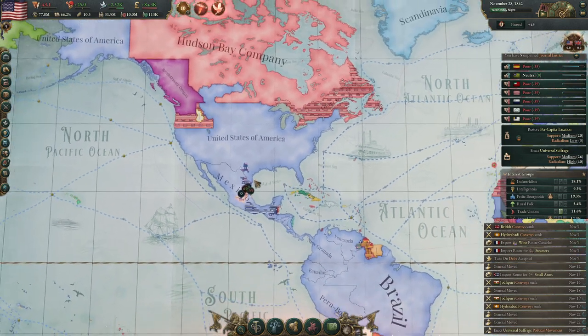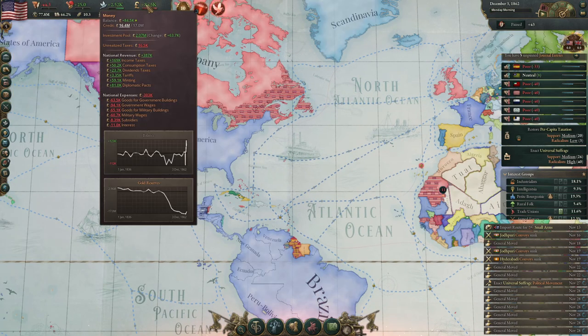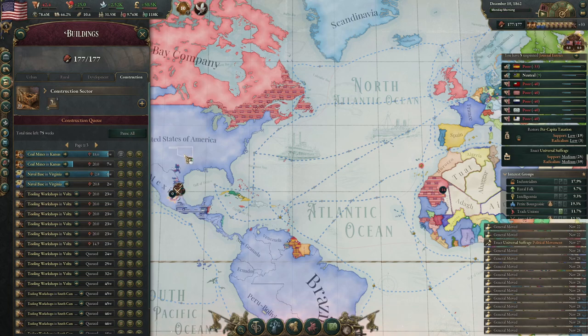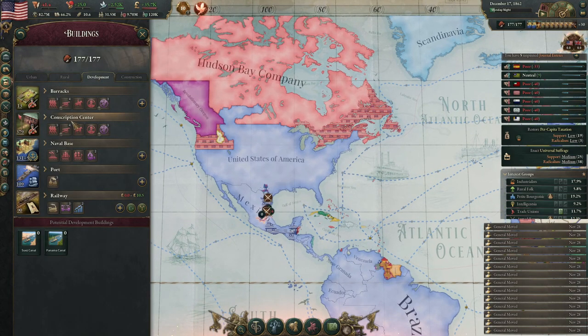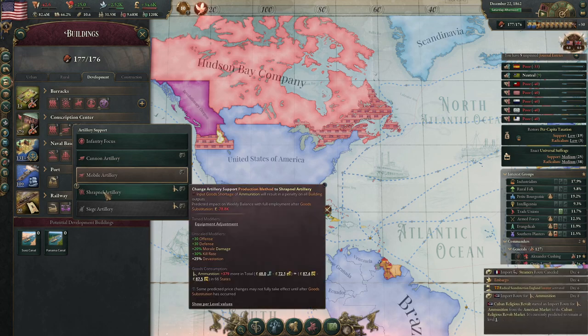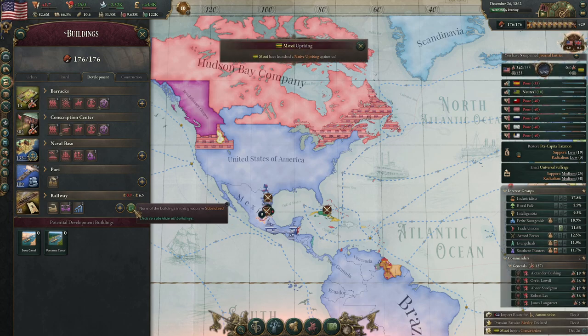Rebellion in Cuba — rising up against the Spanish repressors. Counting down the moments until I can boost our building back up, get our tool workshops done. It would be nice to go to Shrapnel Artillery. I guess we are going to go to Shrapnel Artillery.